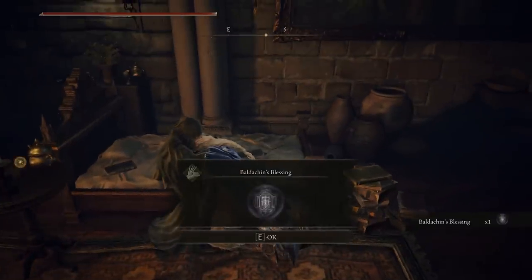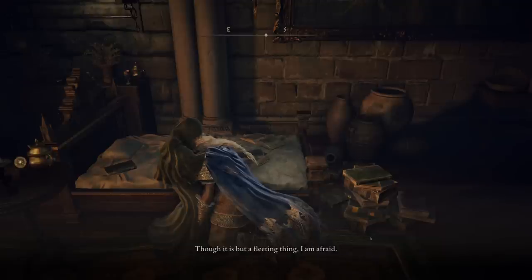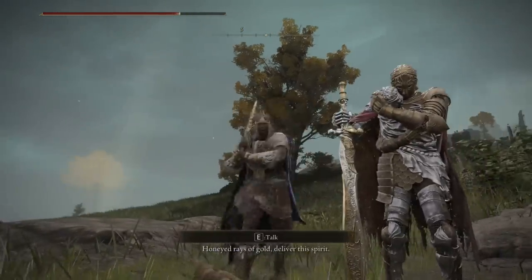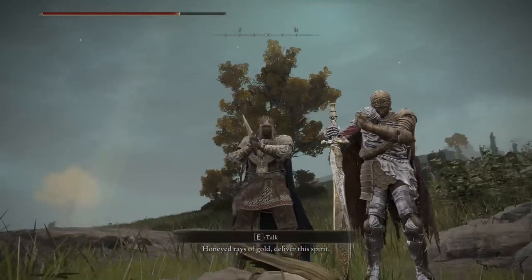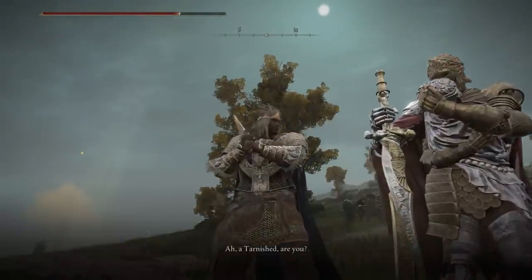You'll find D for the first time on a field. I have a video on my channel on how to complete this questline. You have to do the first part, and then if D is not on that field, you'll have to find D at the Roundtable Hold — at a certain time he will be there. Then you have to get a Deathroot.